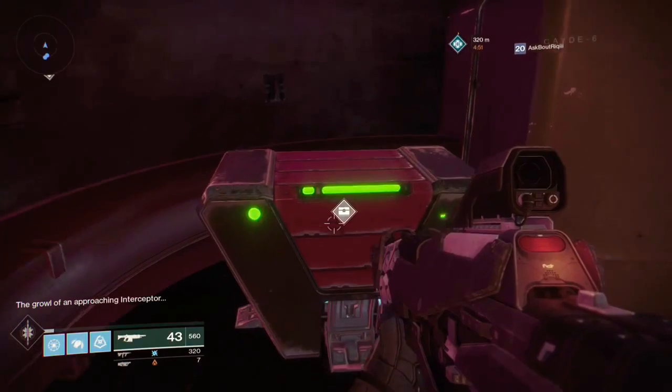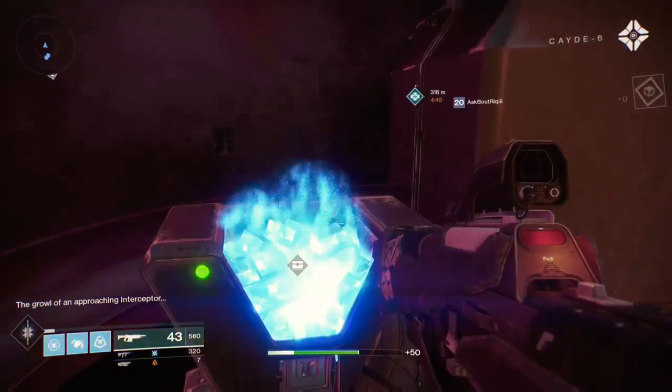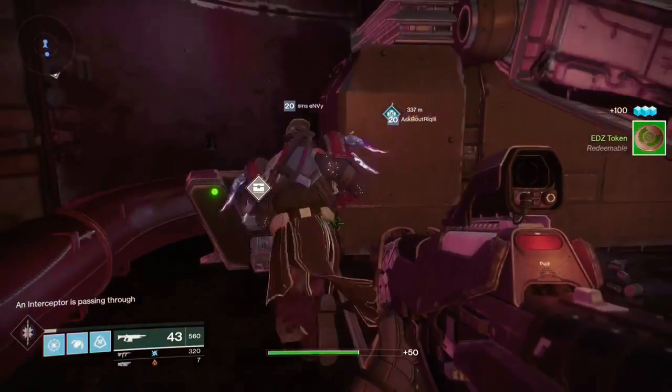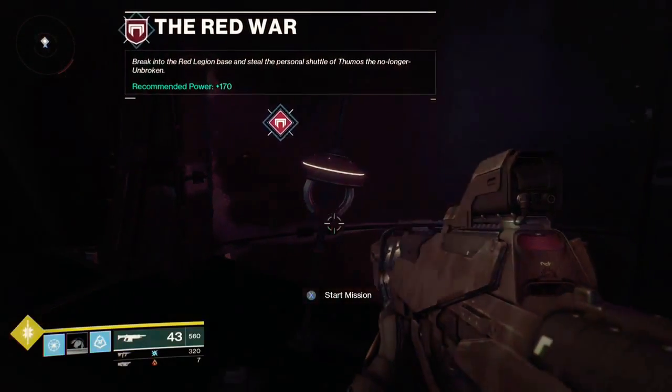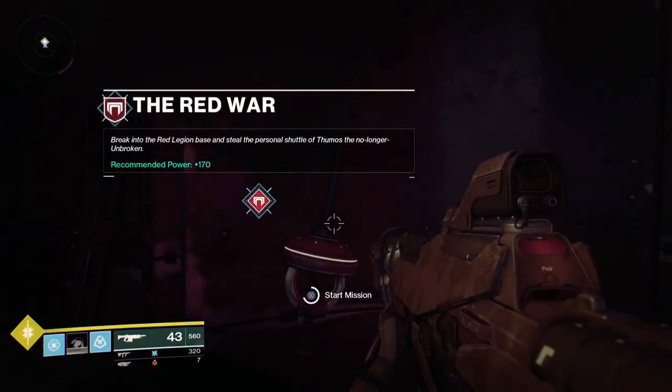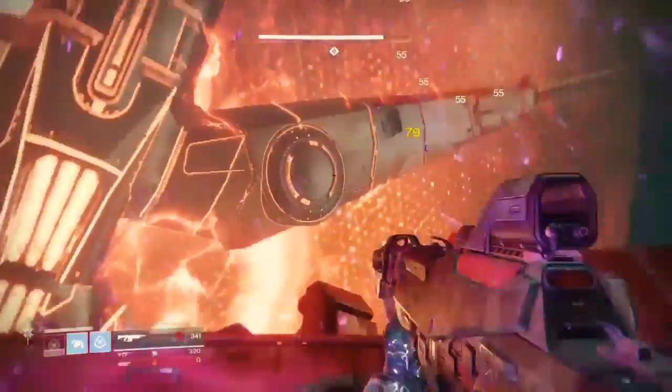The next thing is loot crates. These only give you 50 experience each, but they can be found all throughout the map and are very easy to find. They also give you the tokens that you can redeem for reputation, so make sure you do those.